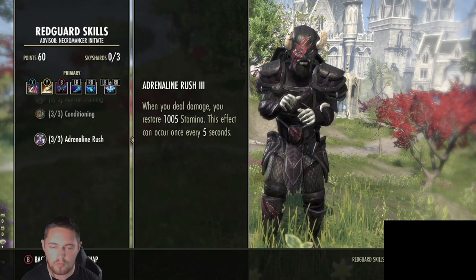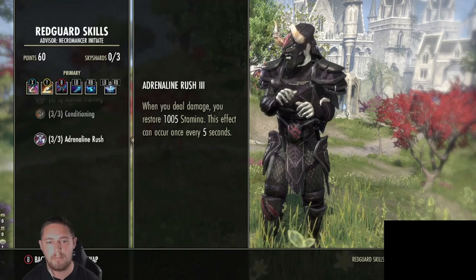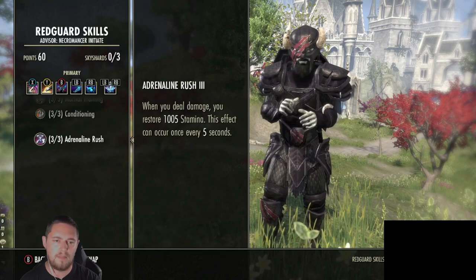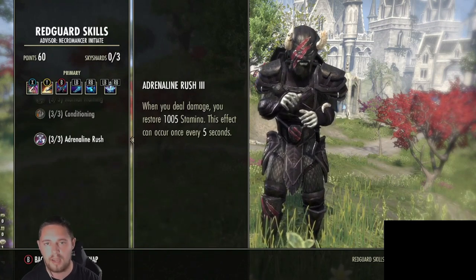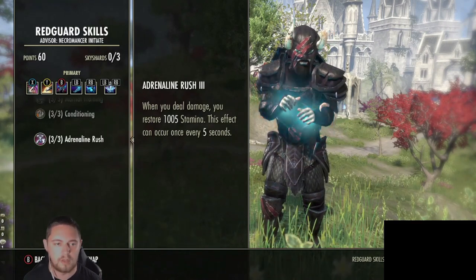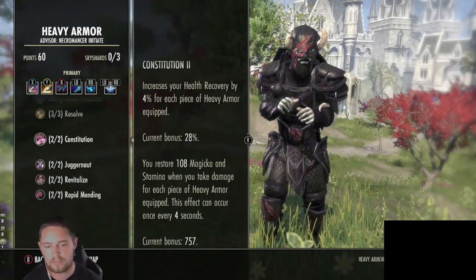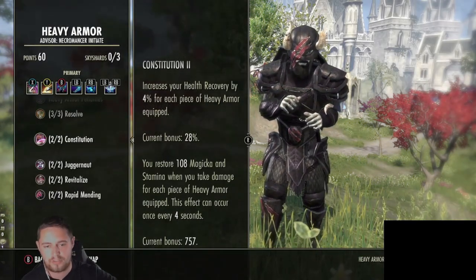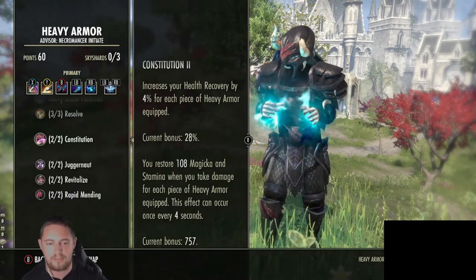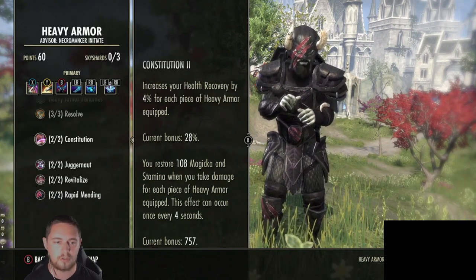Sustain is not really an issue because you've got so much incoming stamina - 12,000 stamina per minute - as long as you keep Blockade down on the ground. Blockade is a magical skill and Adrenaline Rush procs every five seconds, so you're constantly getting stamina back. Combine this with the Constitution passive - that's more resources every four seconds when you take damage - so you get lots of incoming stamina from various different sources.